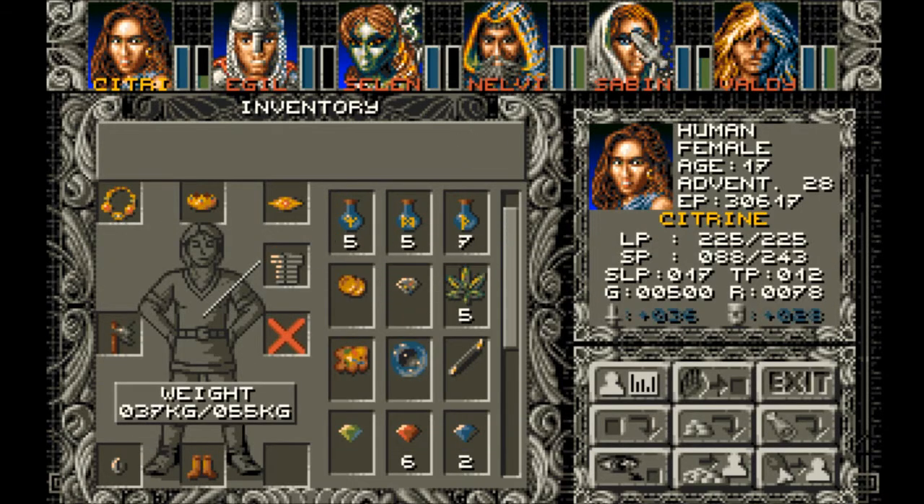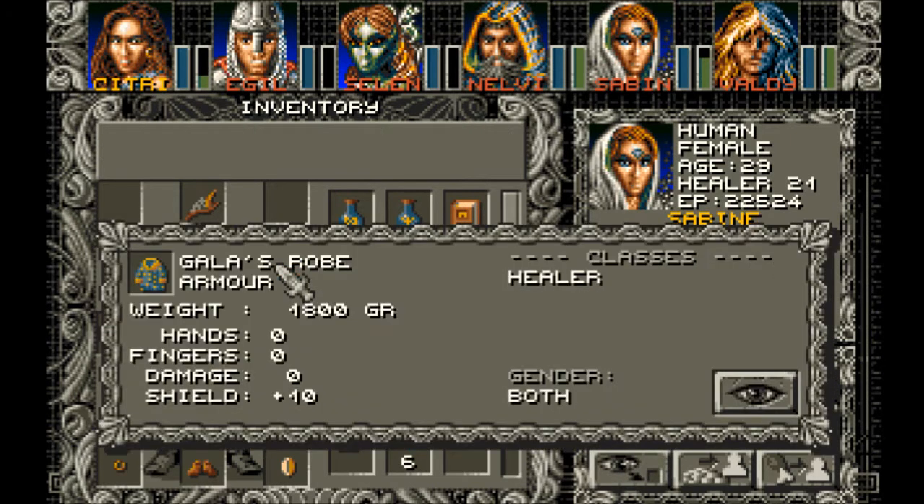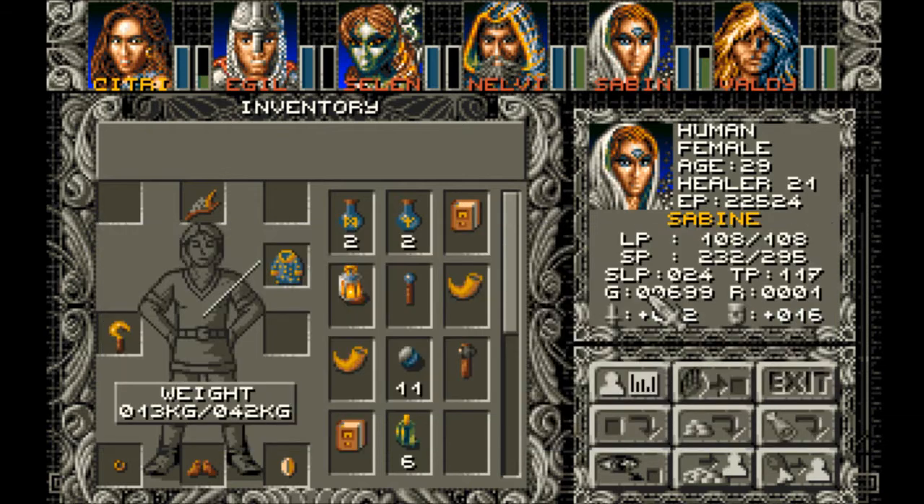The only adventure warrior paladin. Gailer's robe — plus ten also. Using magic 20, that's even better. So I would buy back the robe and give it to Sabine, and I would take this Gailer's robe. Intelligence ring.